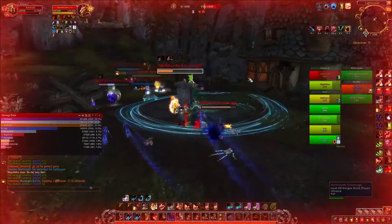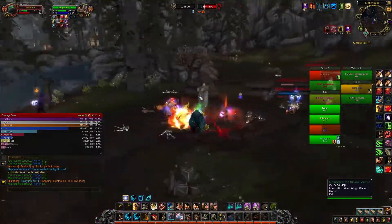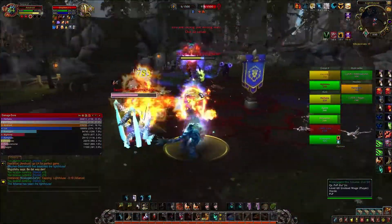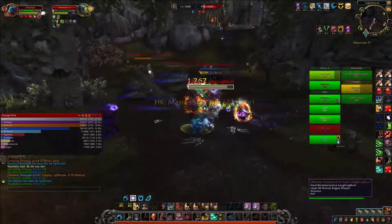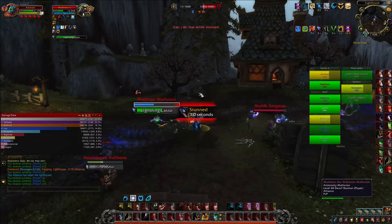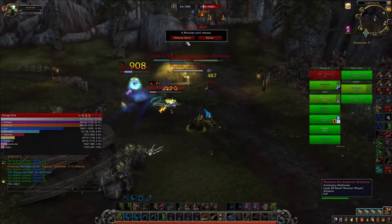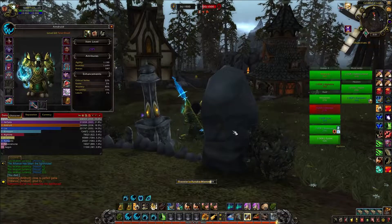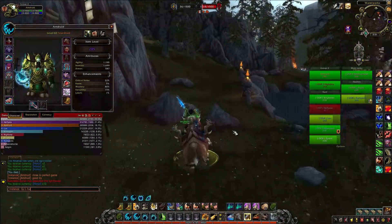I run into spirit link and get a little bit of healing. They have seven or eight here. Going bear form, get frenzy regen going — I should frenzy regen while in bear form, but I don't, that was my mistake. It looks like we have some people going for the flag so we should be able to get it. There's a big bubble on him — I'm going to push them over here so hopefully they jump on me and don't go to the flag. I die, but we got the lighthouse flag — three-cap again while I was rezzing.